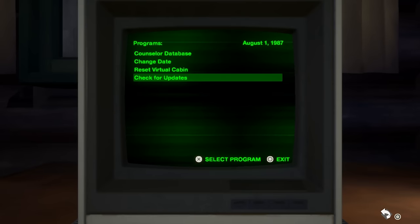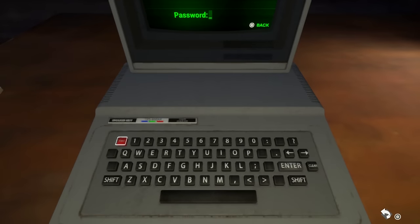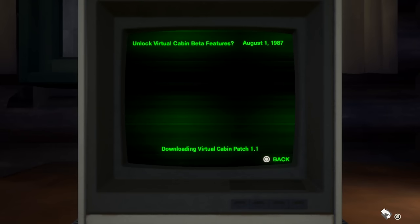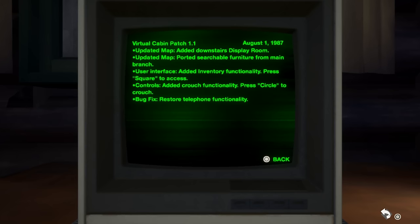By the front door is a computer from the 1980s. Activate it and select check for updates. You'll need a password to get any further, but of course we've already got it — MOTHER. You'll be shown a list of new areas to enjoy, and now the ability to pick up items and crouch has been added to your skillset.